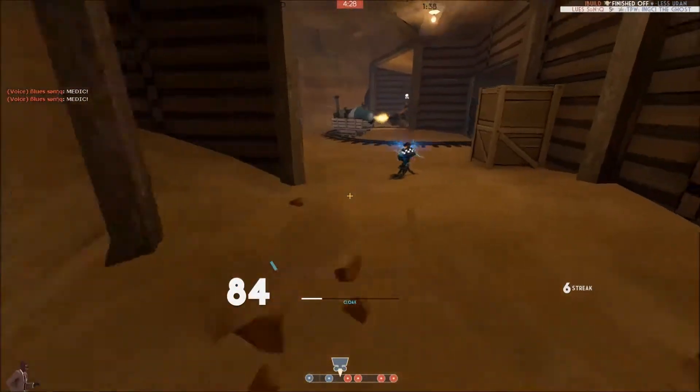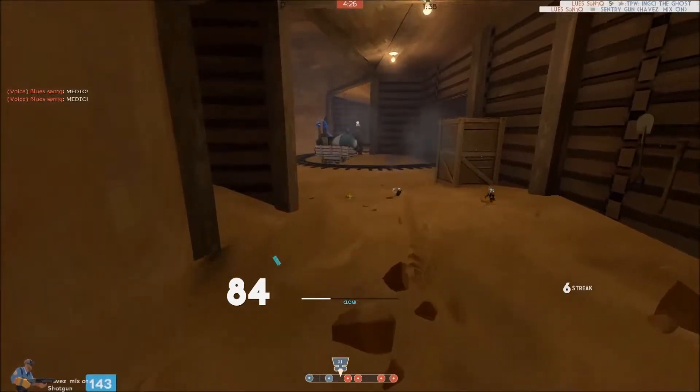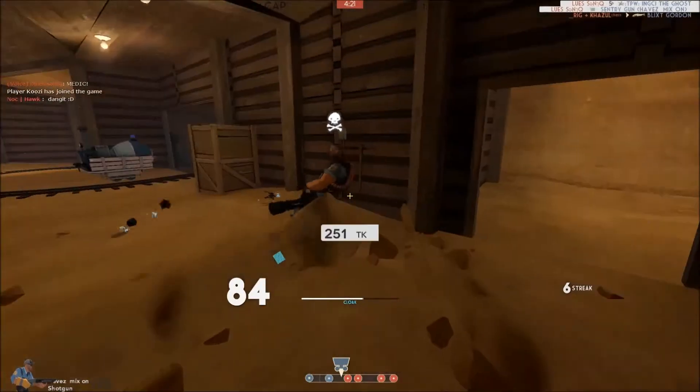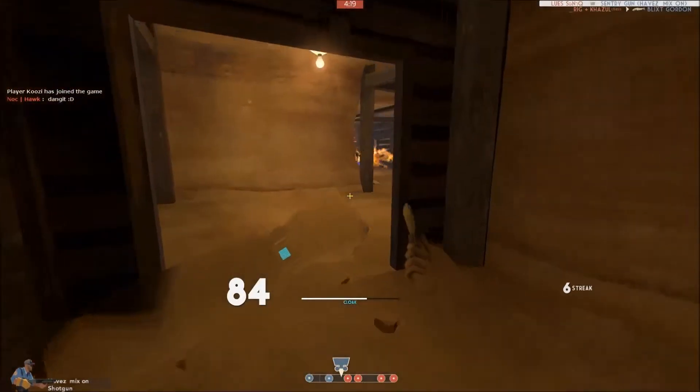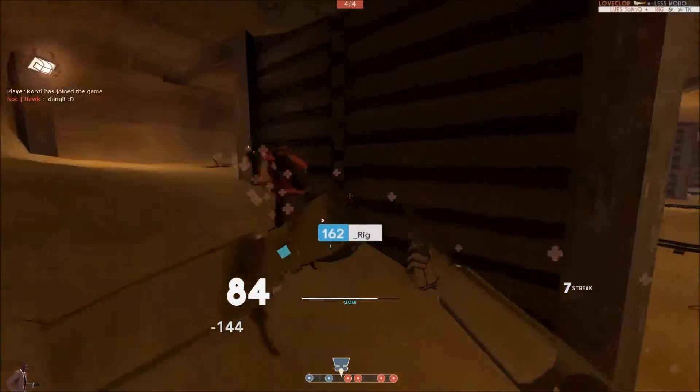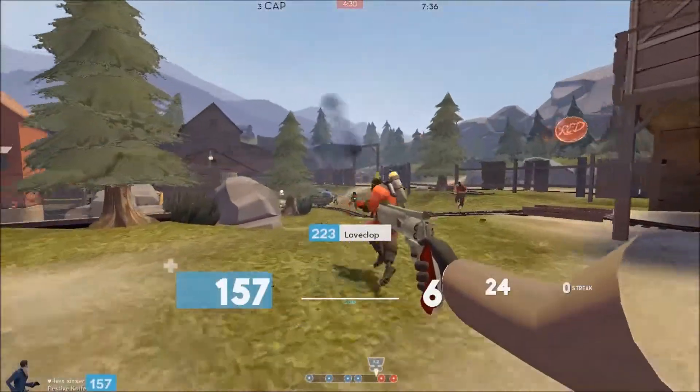I cloak and go around the corner, but he jumps back and sits pretty much down where the Heavy did check. People usually don't check the same place twice. I was thinking about going for the sniper, but a pyro got him on the side. The one who jumped in is distracted, so he makes my job very easy.